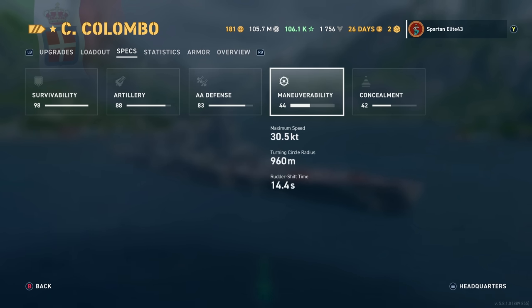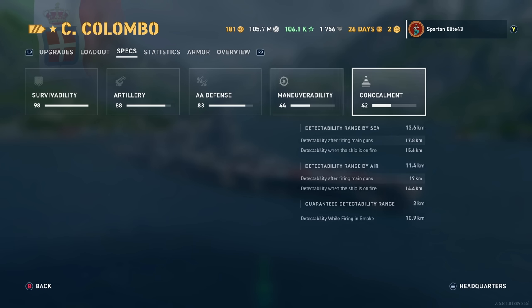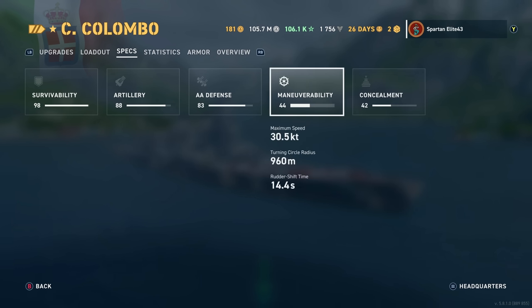Maneuverability is actually respectable — 30.5 knots maximum speed, solid. The turning circle at 960 meters feels very much like an Iowa class, slightly worse than Iowa but better than Montana or Kerr-First. The rudder shift was 18 seconds, but with Steering Gears Mod 2 we've got that down to 14.4 seconds. A little faster rudder shift helps a lot with angling, which is important in this ship.